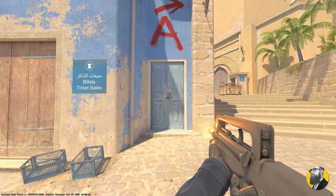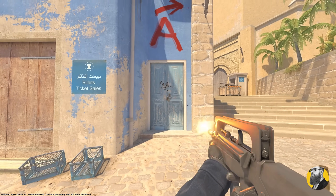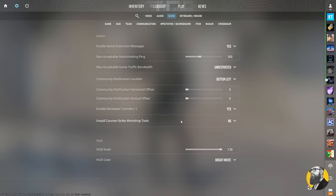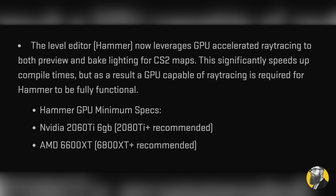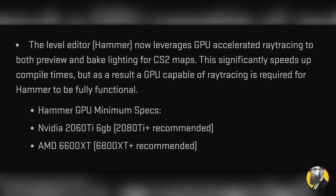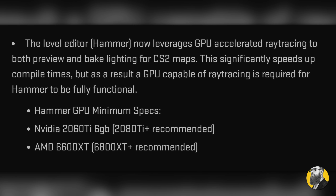By the way, here's the new sounding FAMAS that they also tweeted about. Next up, Valve has introduced Counter-Strike 2's workshop tools, downloadable directly from the game's settings menu. Good ol' Hammer, the mapmaker tool, now requires a GPU capable of ray tracing — but it also supposedly speeds up compile times, which is even more exciting.